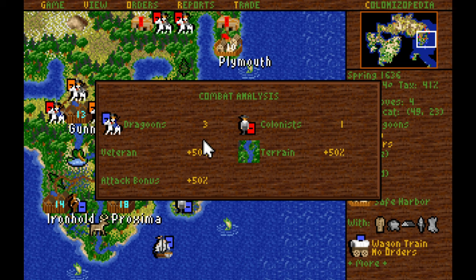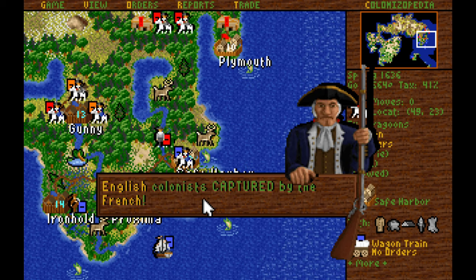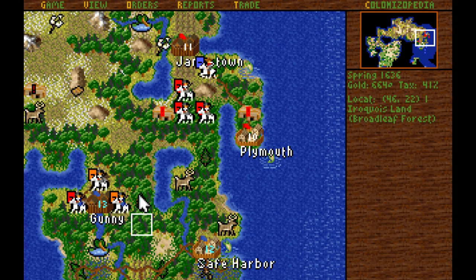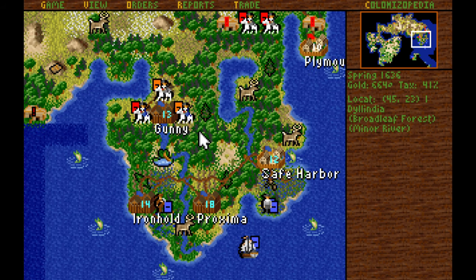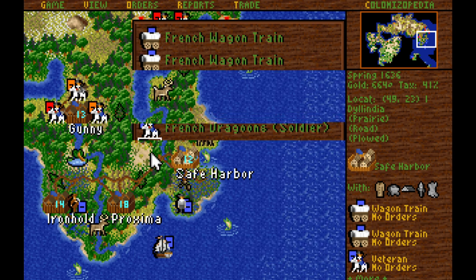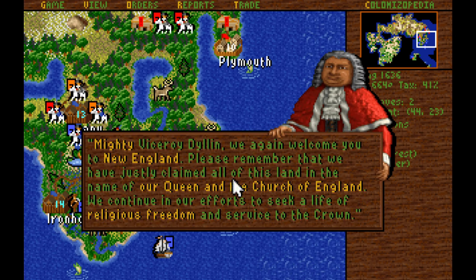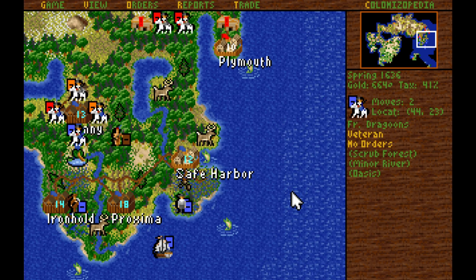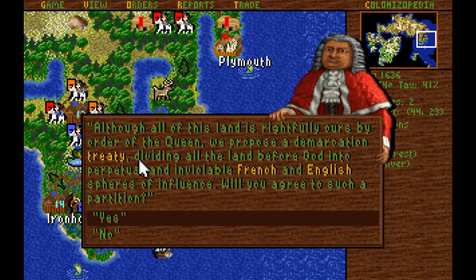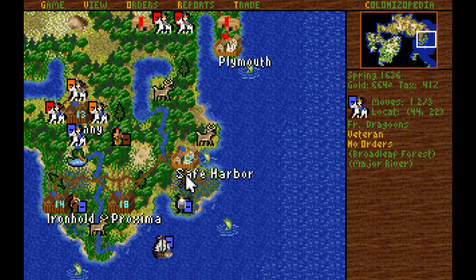Welcome to our forces, English colonists — we had some guns, but now you're ours. It's very interesting that we can simply force them to work for us, not as criminals, but as actual colonists. These dragoons are heading up to Gunny to eliminate the surrounding forces. England is probably complaining about our privateers again — I have no privateers here, leave me alone. They want a peace treaty — no, we'll talk in a second.